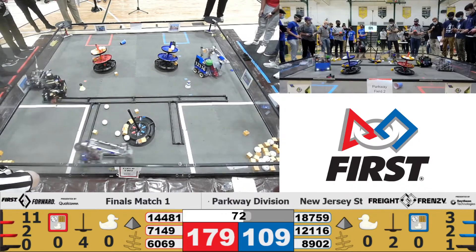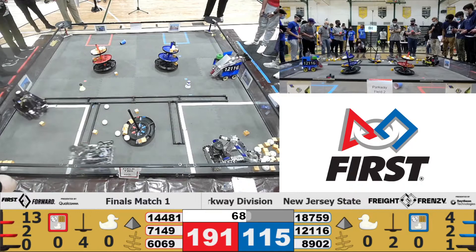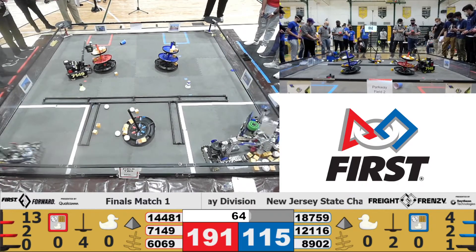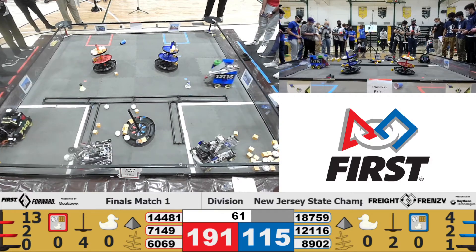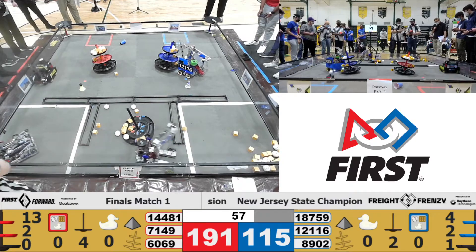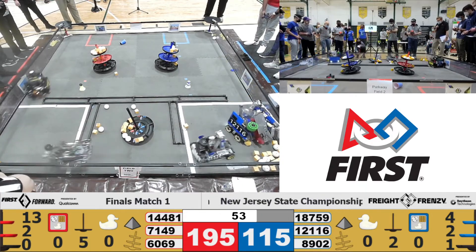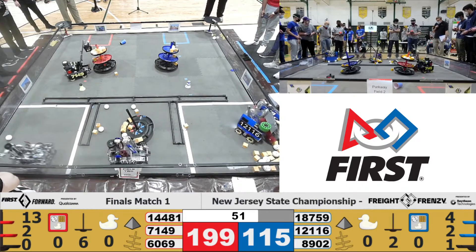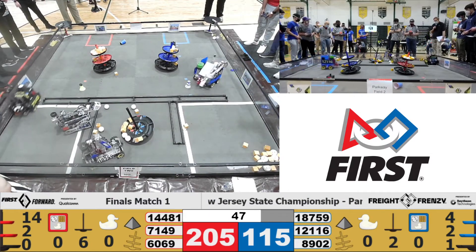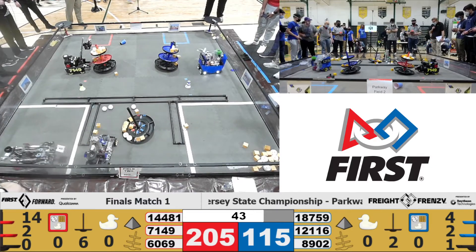Team 12116, Redbots, looking to score onto the top tier. That's six points for blue. Shared hub leaning toward the red side — five pieces of freight on it. Team 18759, Silesian Eagle 1, has worked their way off of that shared shipping hub without incurring penalties, it seems. That red top level is so full you can hardly fit any more blocks on it. Team 12116 Redbots lining up to their blue alliance shipping hub — oh, it just falls short.